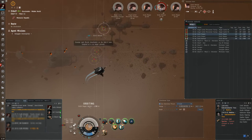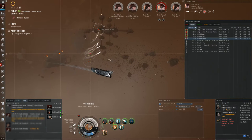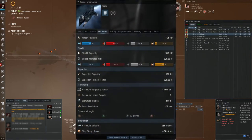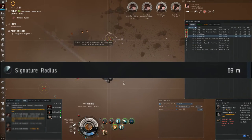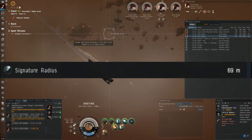However, the actual amount of damage applied to a target by missiles is based on a few factors, mainly the target's velocity and signature radius. The signature radius of a ship can be considered a direct measure of how big a ship is in game and dictates how easy it is to hit.